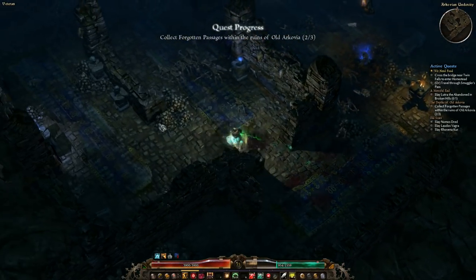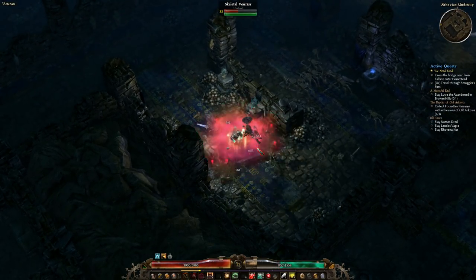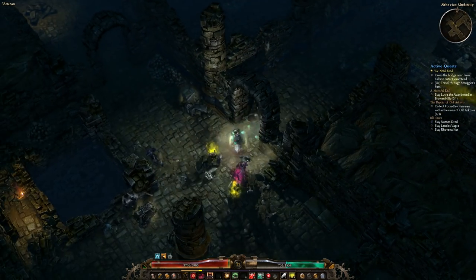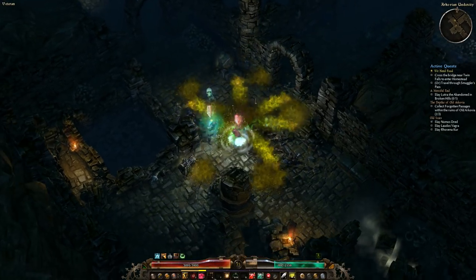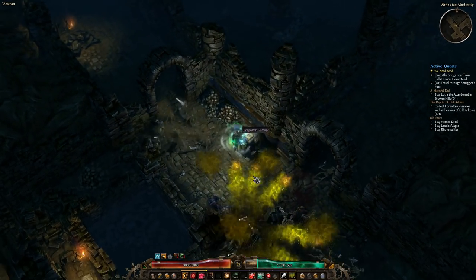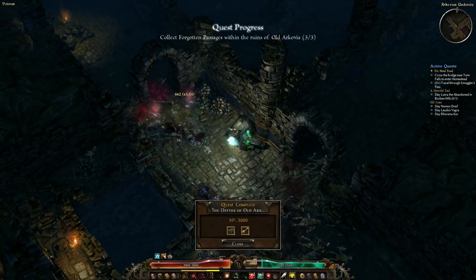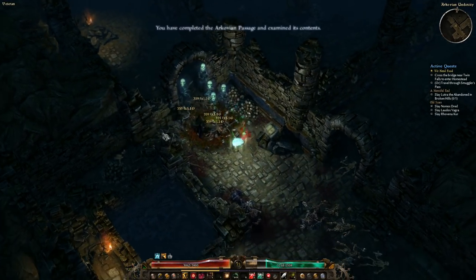That's the whole premise and idea behind this build — you just want to rip things down as quickly as possible. If you get into trouble, you do have Overguard — you can proc that, or put a few more points into it if you're worried about dying. Like I said, I haven't even gotten close at this point. I was really surprised how good Siphon Souls is.